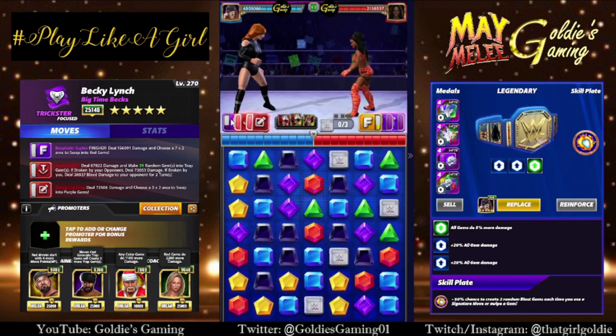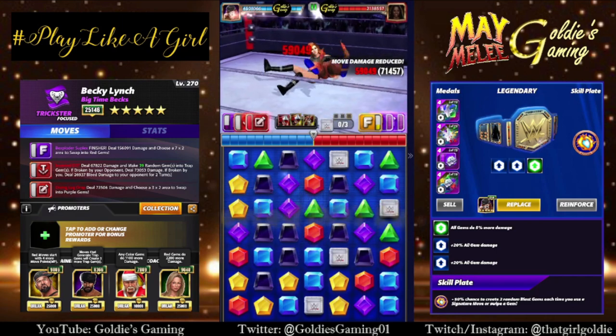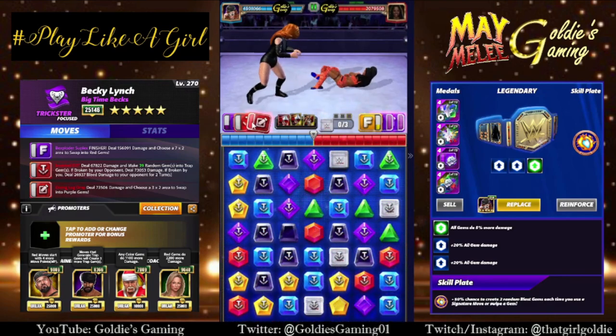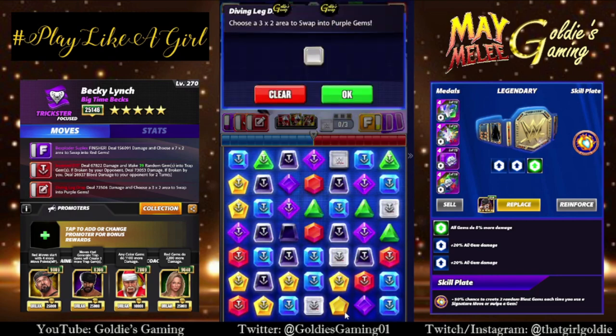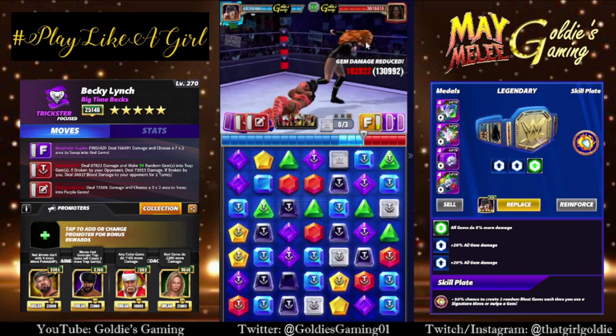Ready to go on turn one. We'll hit the Inverted DDT — putting out 39 traps in feud you'll get three more, so 42, almost the entire board. Then use the Diving Leg Drop to make a 3x2 of purples. I'm going down here to avoid cascade issues, breaking six traps to cause some bleed.